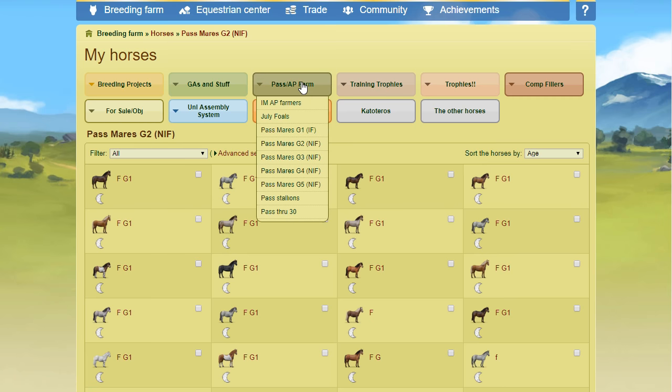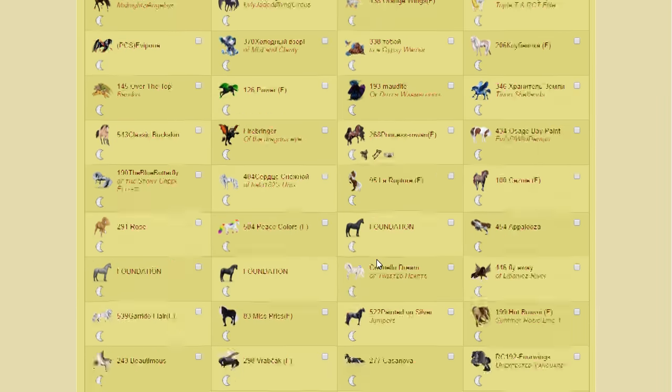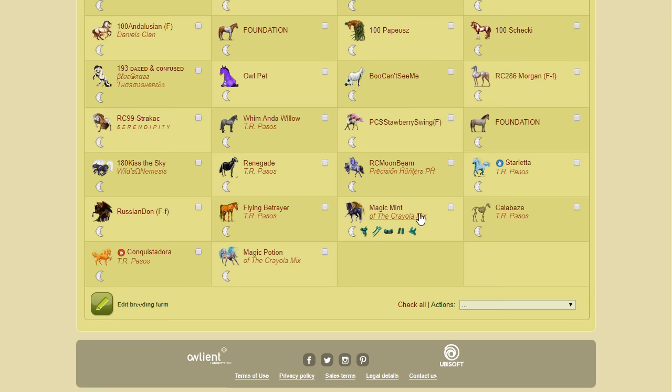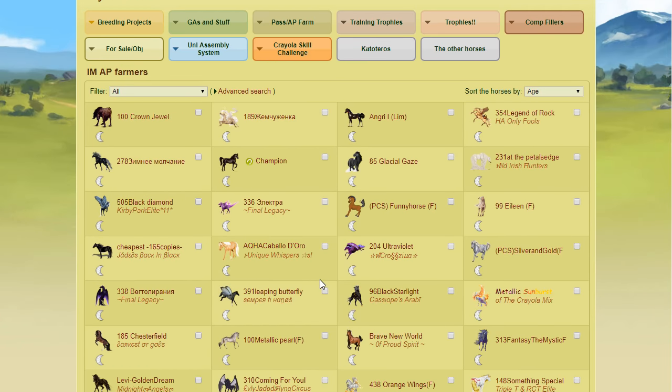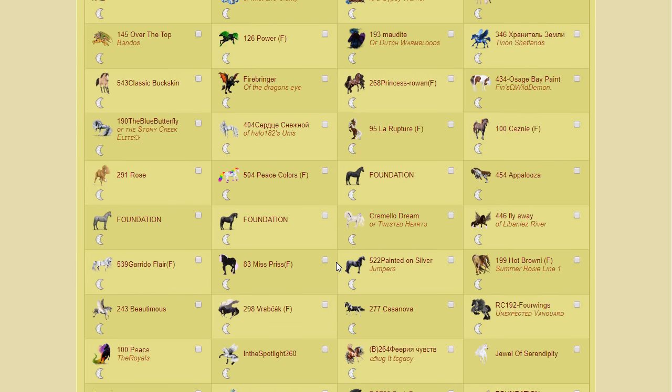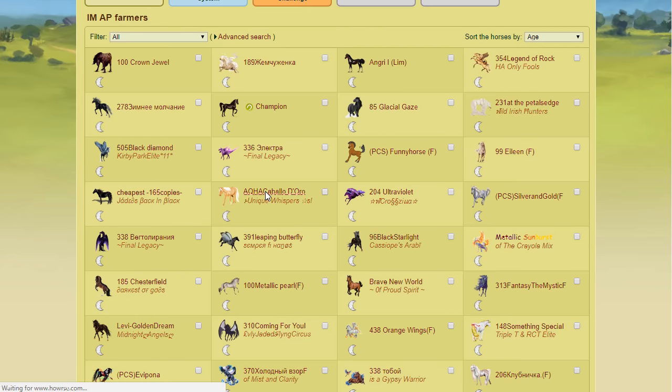The big underrated farm I have is my immortal AP farmers. All of these horses are immortal — I only bought a small handful; I placed philosopher's stones on the rest myself. I have 106 immortal horses in this farm, and when I get them I put a hypnose blanket on them. Some already came with the philosopher's stone and hypnose blanket, which was a bonus. I've been collecting these horses over time — I already collect retired coats and golden apple coats, which are typically immortal, so that naturally helps me build this farm.